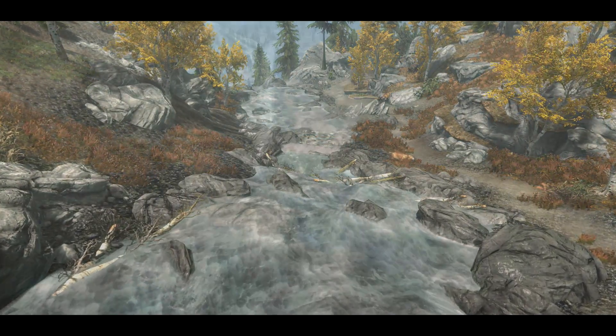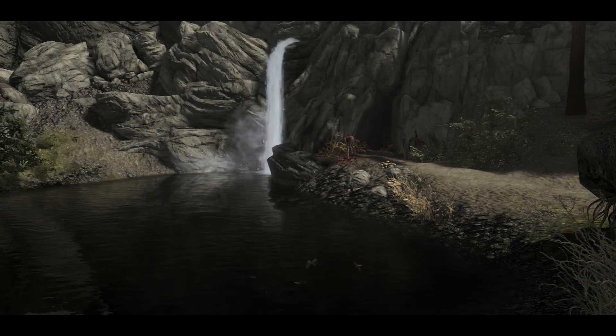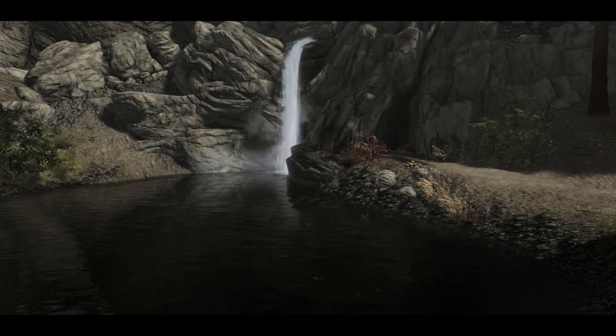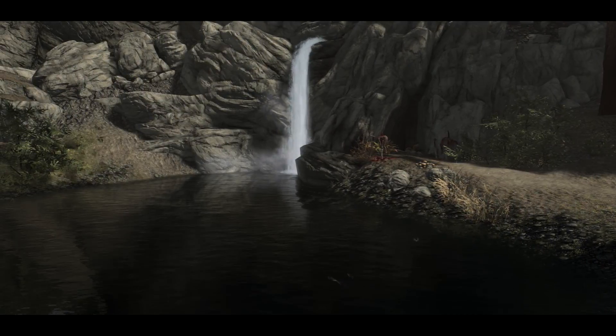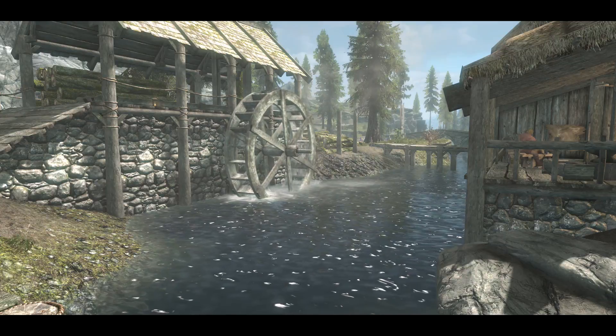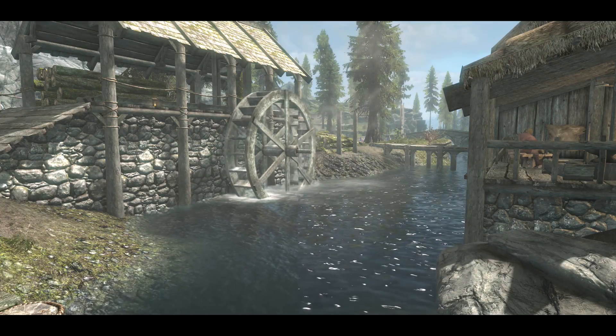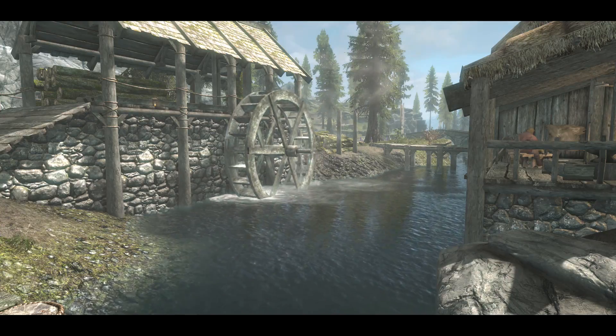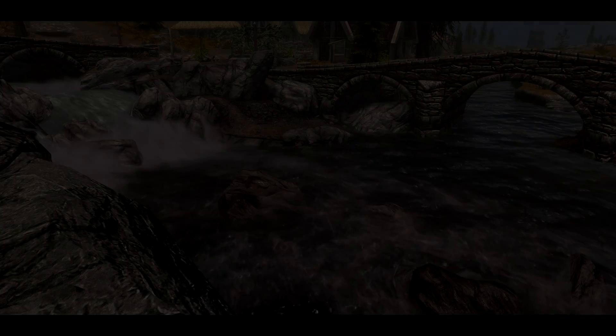Locations where you would expect the water to be more still, such as this one just here, are now more still. The water is supposed to behave as you would expect to find it naturally in the world we live in. This is the before and after shot — as the transition wipes over, you get a more natural appearance on the water.